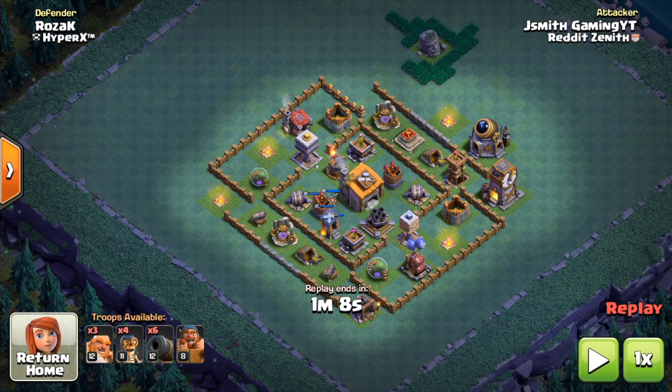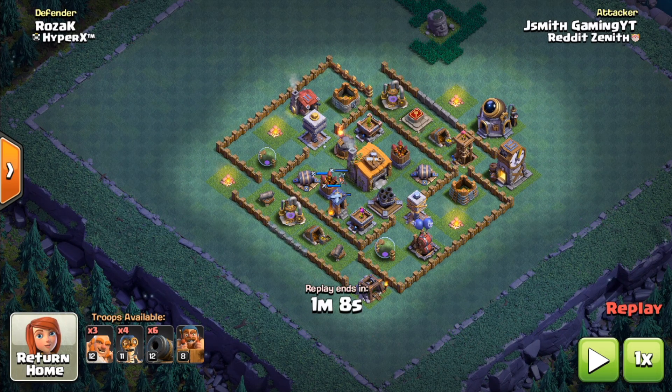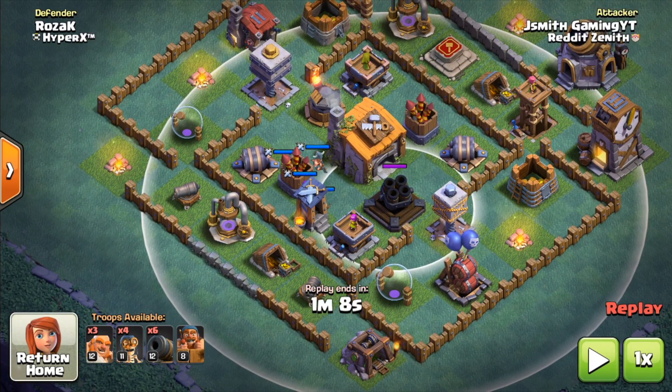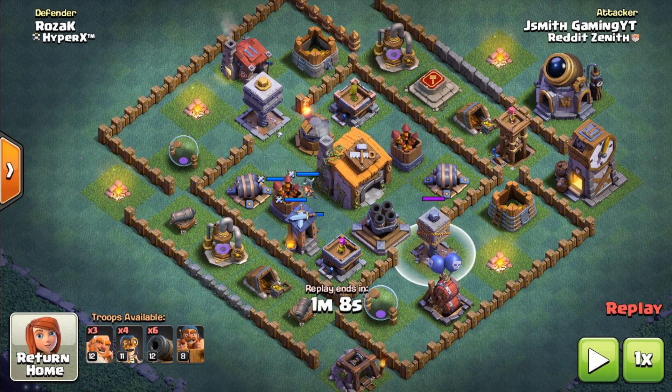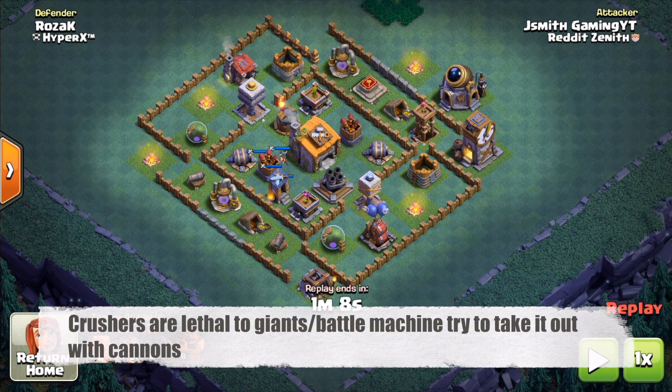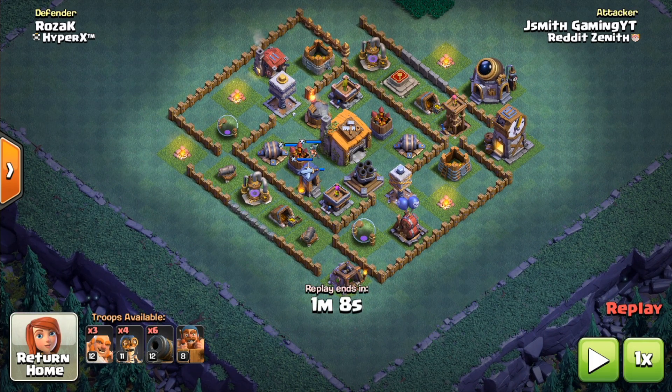Let's break down the first attack. Two things to keep in mind: number one, the building you want to take down fastest and be most careful of is the mortar, because it's very good at taking out your cannon carts, which deliver the majority of your damage. Number two, you want to stay away from the crushers for as long as possible, because crushers are very good at taking out your battle machine as well as your giants.